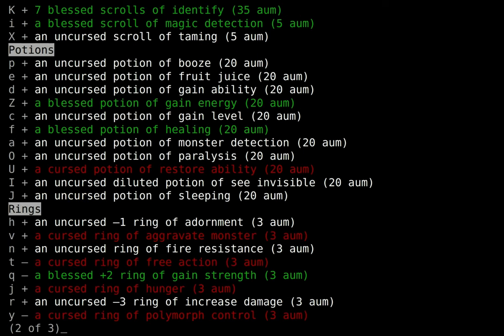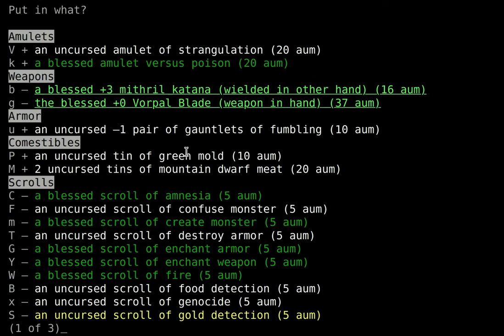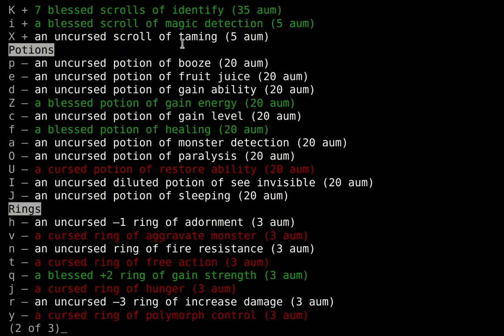I read one scroll of identify and the very first one identified my whole inventory, which was pretty lucky. We got some nice scrolls: enchant armor, enchant weapon, a scroll of genocide, gold detection, menu colors — and screwed up, which is not as nice. Taming is always good to have. The gain ability came from a stack of four, so I have four of those. Only have the one gain level, but that's cool. I have a couple of paralysis scrolls of varying BUC, and restore ability is good to have, although cursed obviously isn't.